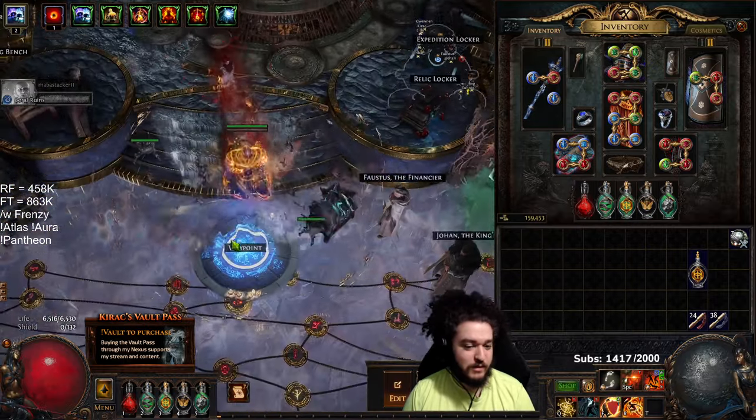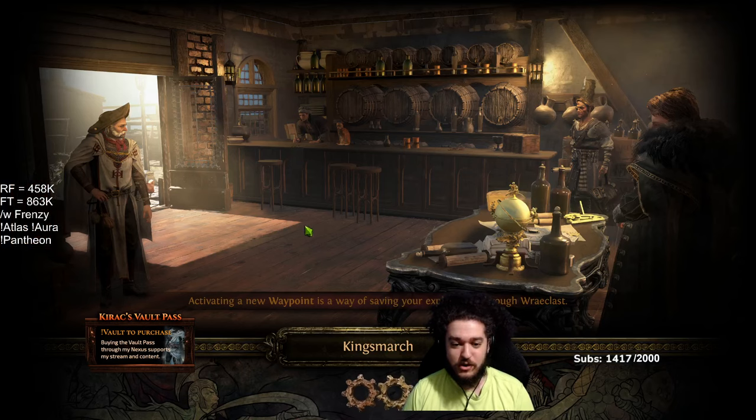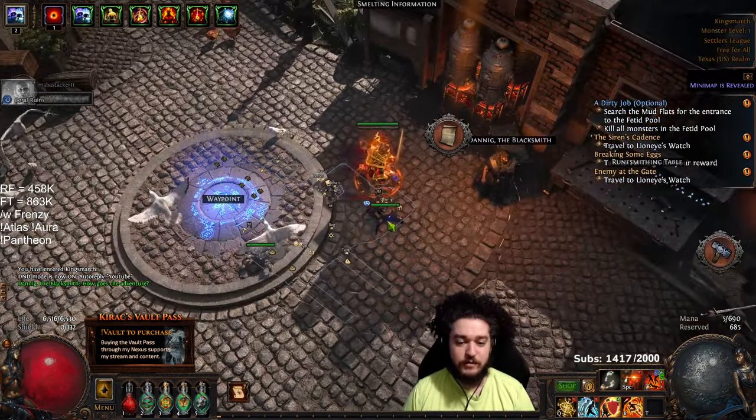This is good because I use this currency for harbinger for my map blasting, so I'm just going to dump all of that in. Then we're going to go to King's March — I also like to call it King's Landing. Over here I've done quite a bit.